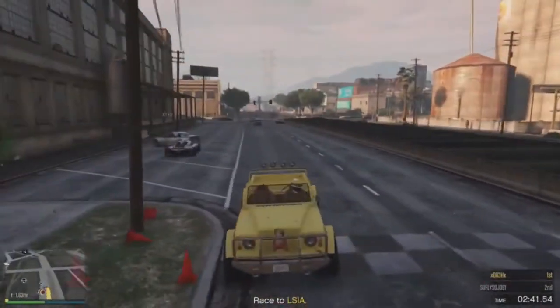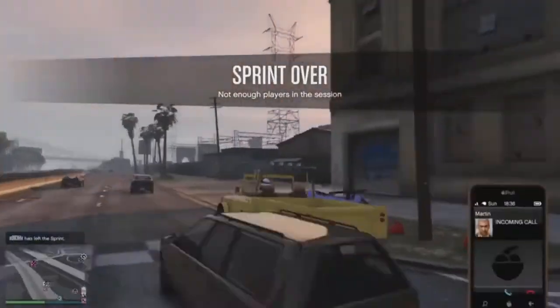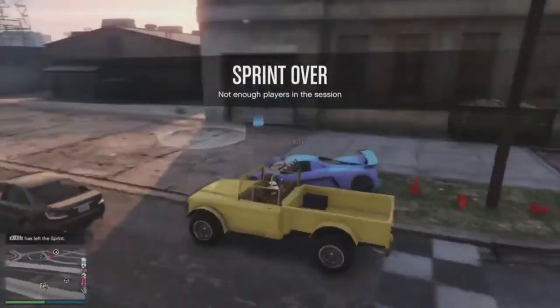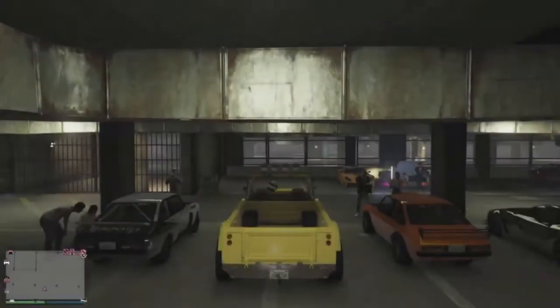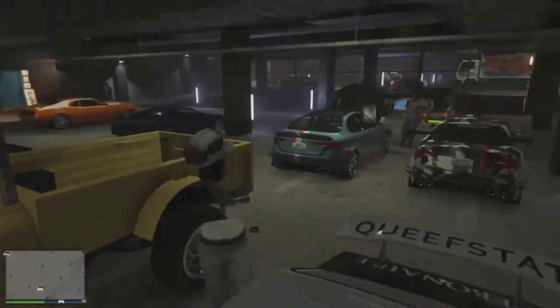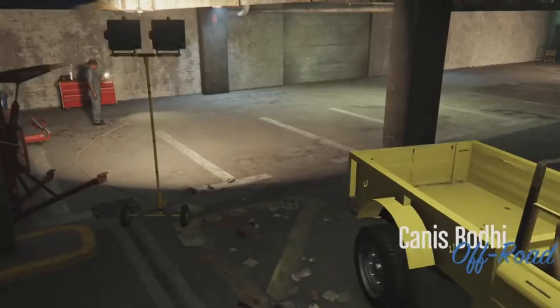Right here we made it to the Elysian Car Meet. My buddy is doing the Anawak method — the sprint is over and we are in front of the car meet. It is the faster way to do it, so I recommend you guys doing it that way. Drive into the LS Car Meet, jump in the vehicle, and press right on the D-pad to go into the custom mod shop.